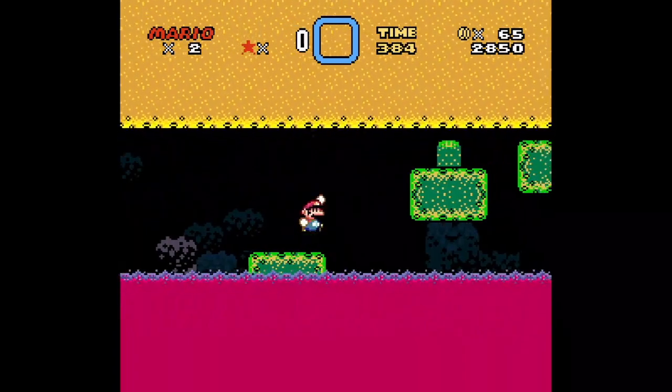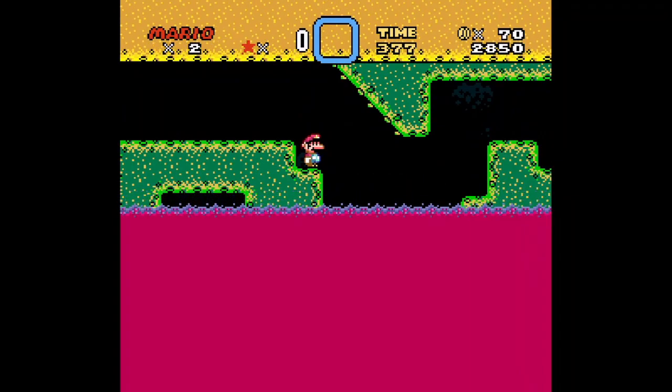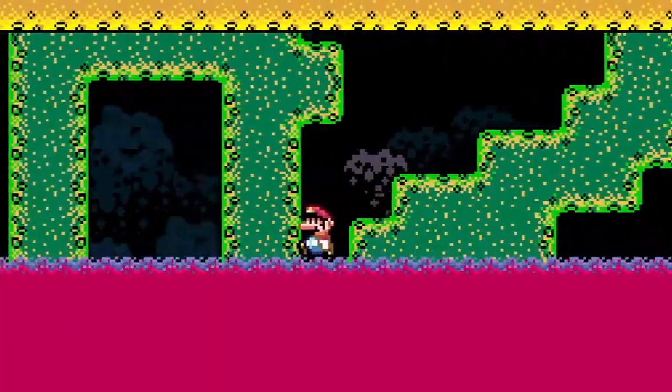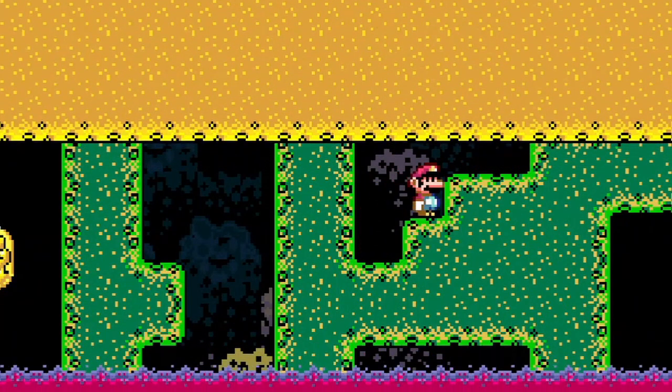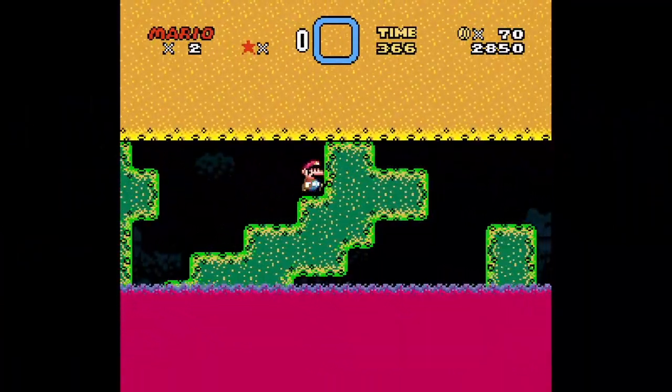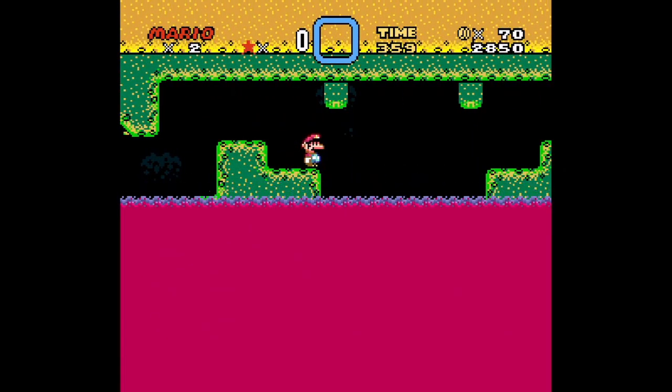I really wanted to make an annoying stage — what's the most annoying thing you can make in this stage? Whatever the hell this is, it's the answer. There's a Jochi coin right there. With that we make two Jochi coins, but I didn't get any.